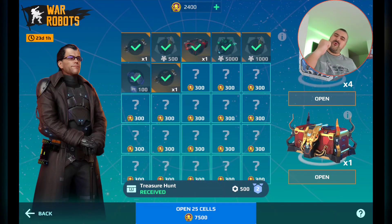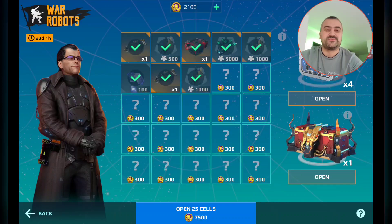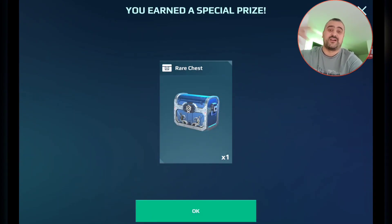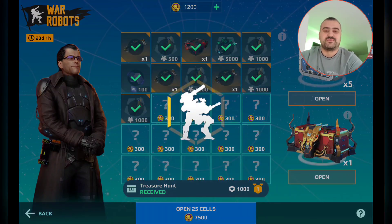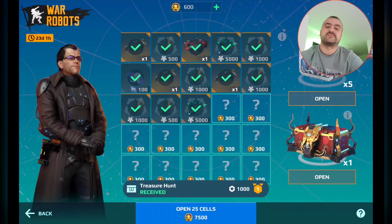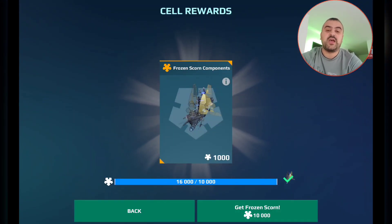Yes baby, give me Watcher! Frozen Scorn components — one more. Now they are just piling up. Watcher, Frozen Scorn, Frozen Scorn — maybe we can max that Frozen Scorn! North Light components, Grand Balanced Reactor — one more, and Frozen Scorn again!